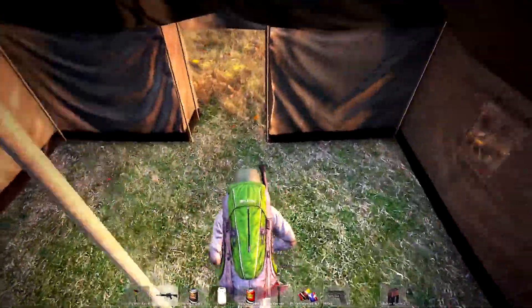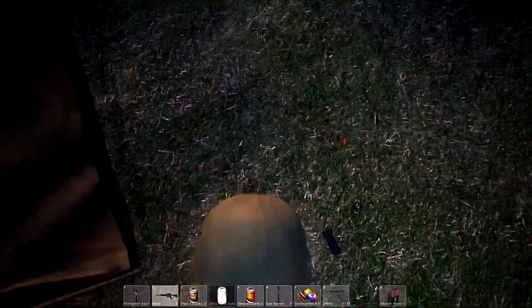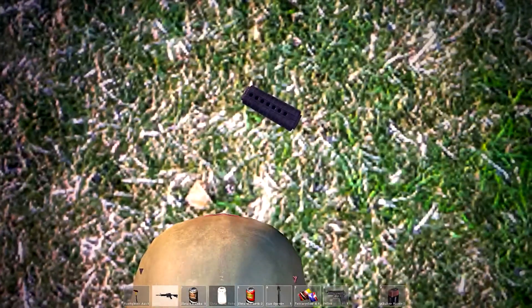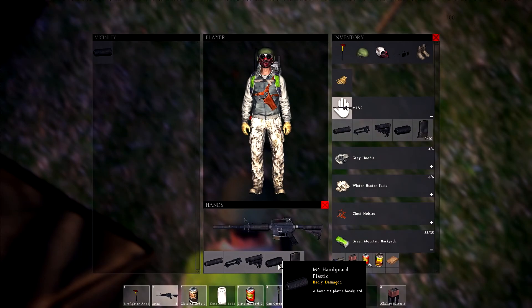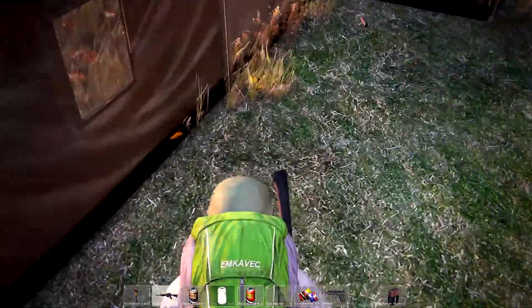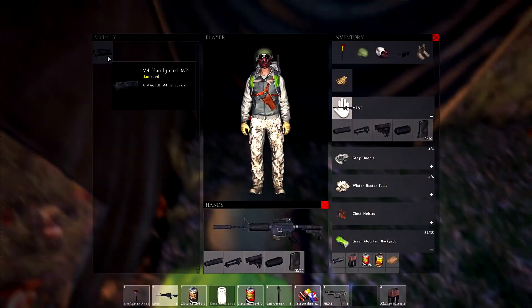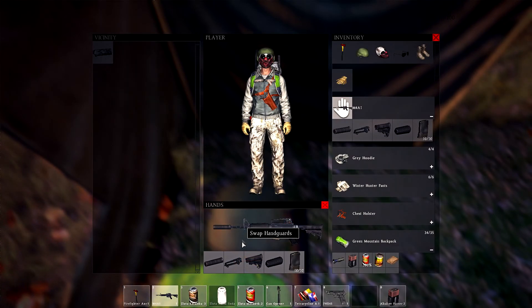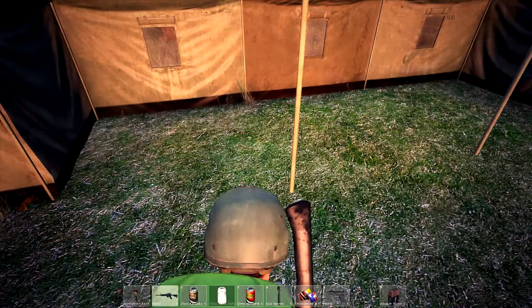Nothing in here. I'm gonna go back for that barrel thing. Here it is — badly damaged. They're both badly damaged, so let's just take it; it doesn't take a lot of backpack space anyway. What's this? A hand guard — damaged. And this is a better one, not damaged yet, so we're gonna keep this one.